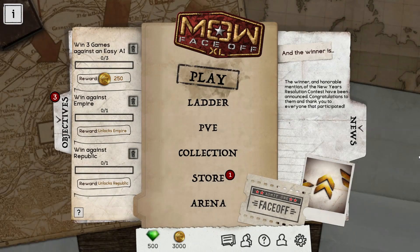Hello everyone, my name is Dennis and Dan, and welcome to March of War Face-Off. Face-Off is a card game that takes place in a sort of steampunk world, very similar to a World War II era type of setting, as you can see. The game is being developed by ISO-TX and is currently in early access.